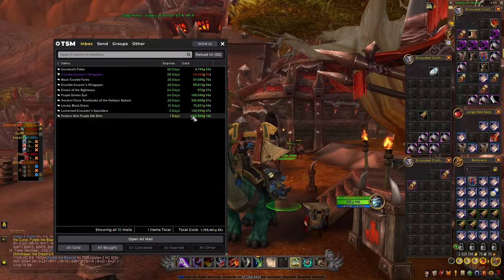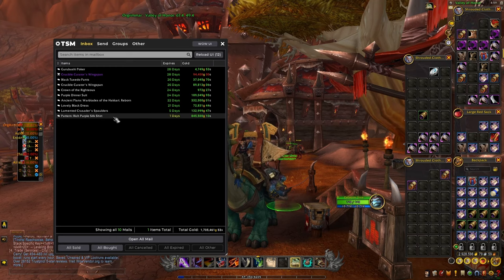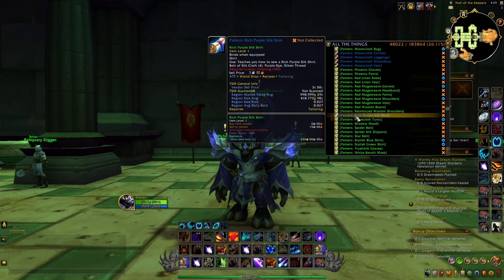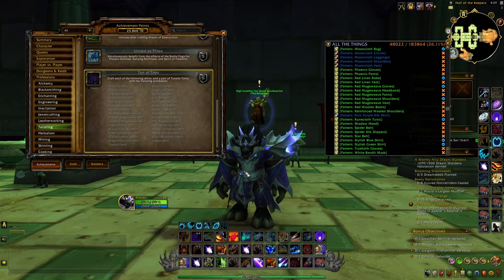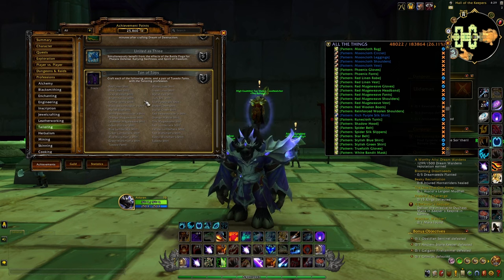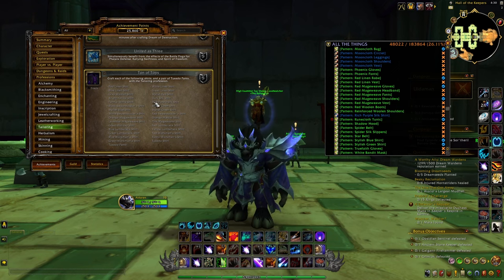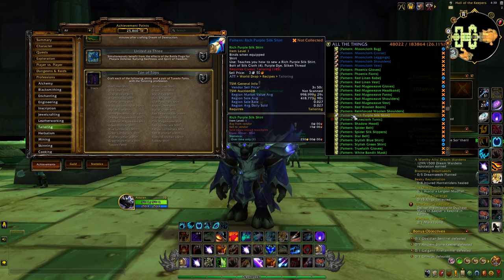I've personally been able to sell it already for 1 million gold, and I know many people who've been able to sell it for more than that. The reason why this pattern is currently selling for so much gold is simply because since patch 10.5 we have new profession achievements. The tailoring achievement requires you to craft all these different shirts and tuxedo pants, and it includes the rich purple silk shirt — so if you want to complete this achievement you will need to get the pattern and craft it yourself.